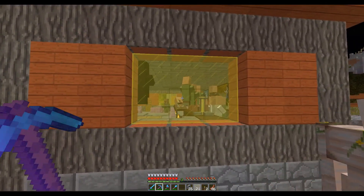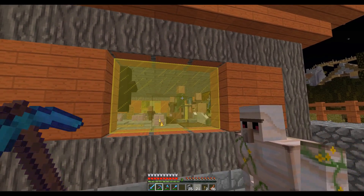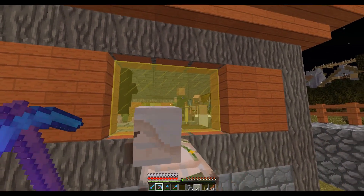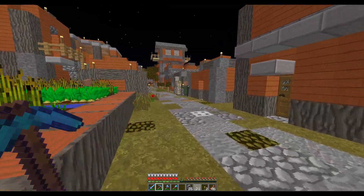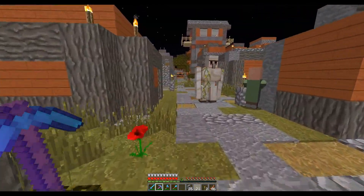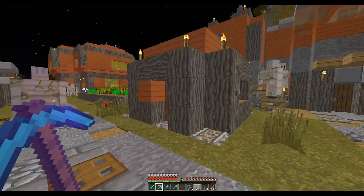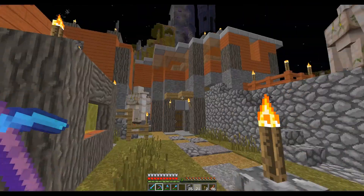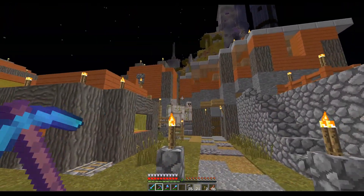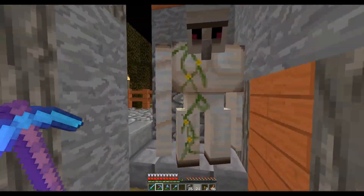My ultimate plan is to shuffle all these villagers off to the castle to use as servants. There's some leftover rail — oh yeah, I've got one, two, three, four, five, six golems.